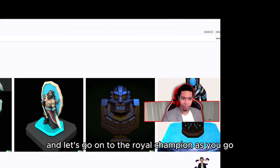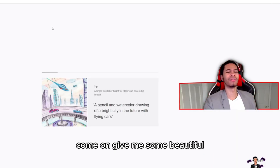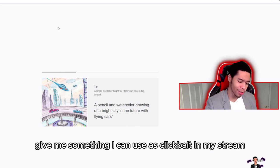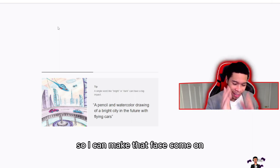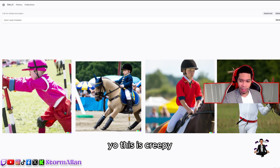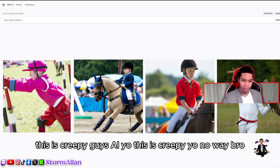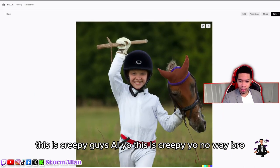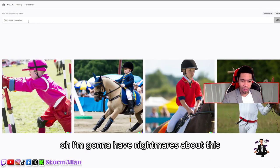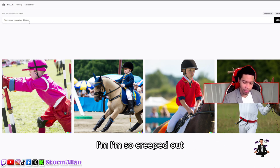Let's go on to the Royal Champion — let's try 'future Royal Champion' and see what we get. Come on, give me something beautiful, give me something I can use as clickbait. Yo, this is creepy, bro. It didn't create what I wanted — this is creepy, guys. AI is something else. I'm gonna have nightmares about this.